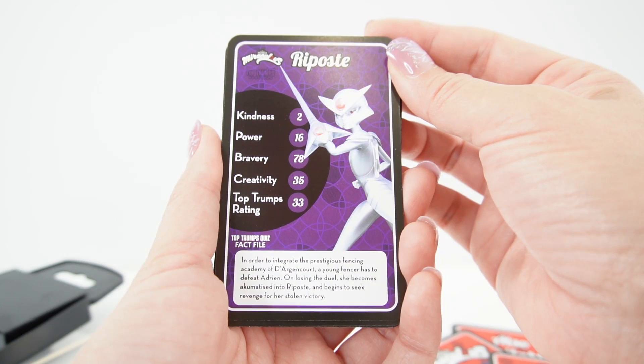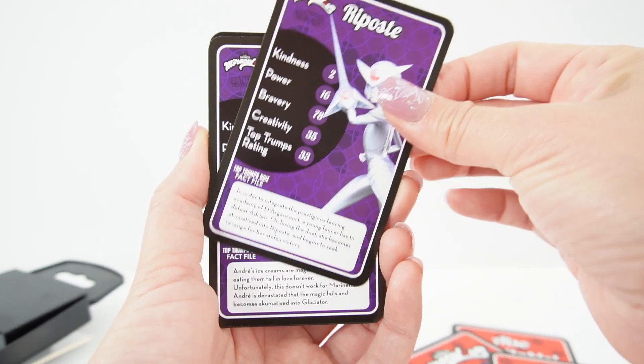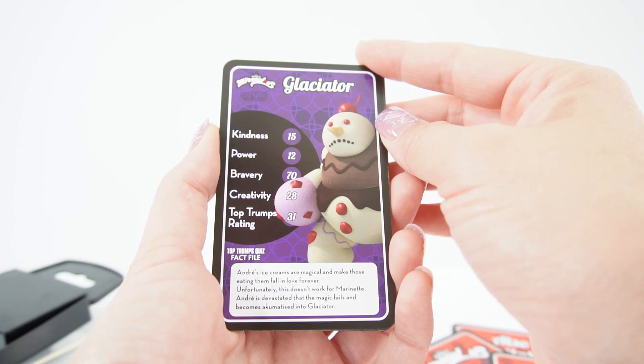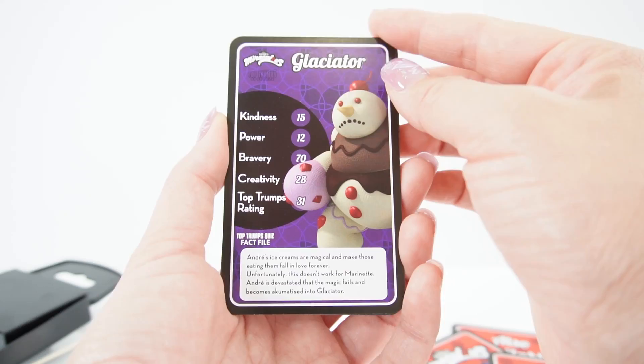Next we have Riposte. In order to integrate the prestigious fencing academy of the Argoncourt, a young fencer has to defeat Adrien. On losing the duel, she becomes akumatized into Riposte and begins to seek revenge for her stolen victory. Here is Glaciator. Andre's ice creams are magical and make those eating them fall in love forever. Unfortunately, this doesn't work for Marinette. Andre is devastated that the magic fails and becomes akumatized into Glaciator.